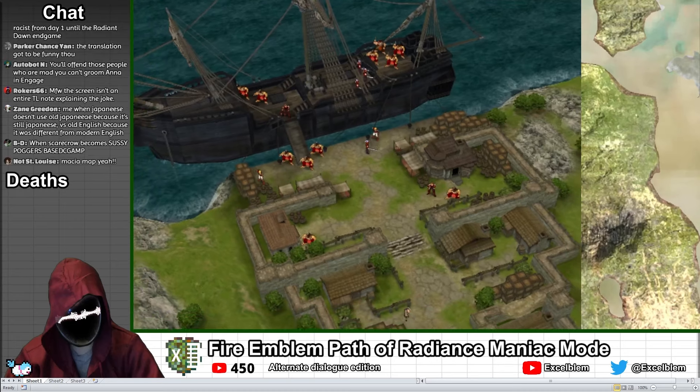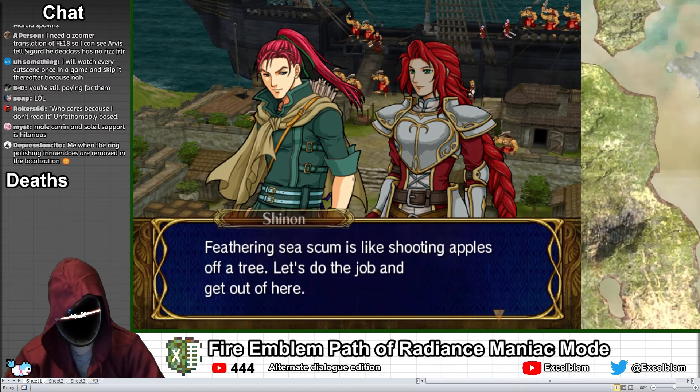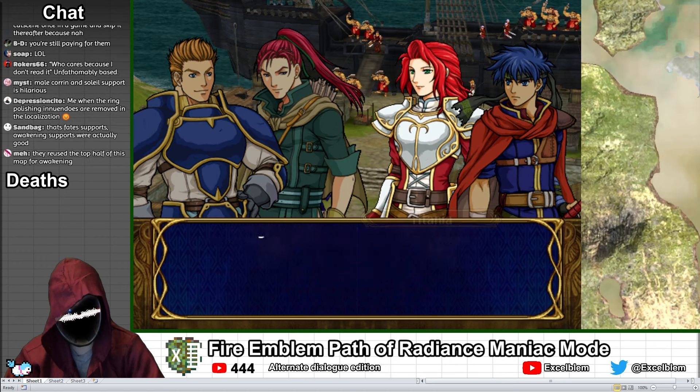This time, a pirate ship has docked at a port and is harassing the locals, so the Grail mercenaries have been hired to kill them all. Most of our roster has temporarily rotated out, and for this chapter we have Ike and Titania alongside Shinon, a sniper, and Gatry, an armor knight.